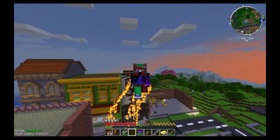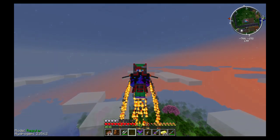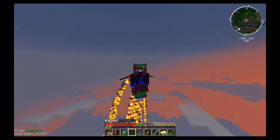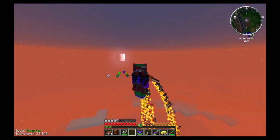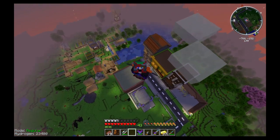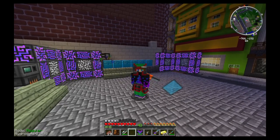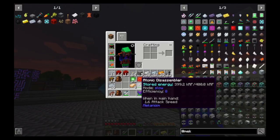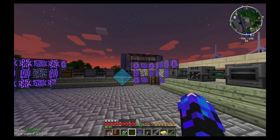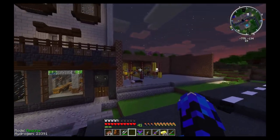And then the free runners - if we go really, really high, go as high as we can. We'll go to 200 with this jetpack. This is absolutely amazing. And then we let it drop. We shouldn't take any damage. Boom, like that. And why didn't we take any damage? It is because the free runners actually stop us from taking damage when we fall. These are really good things to have on, especially when we're using the jetpack.